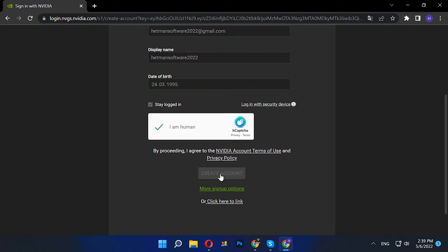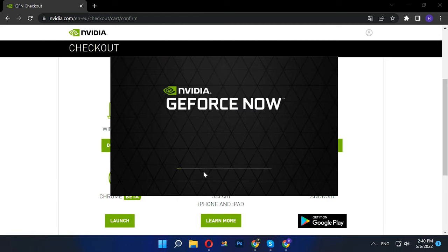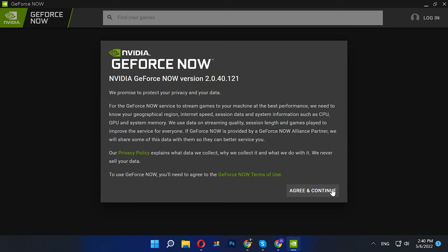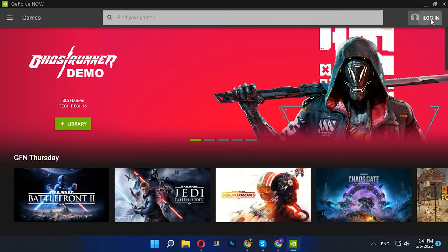Create your account, confirm your email address, and decide which device you'll be playing on. Click here to download. When it's complete, open the installation file, agree to the terms of use, and then log in to the GeForce Now app.